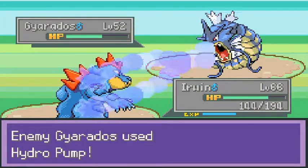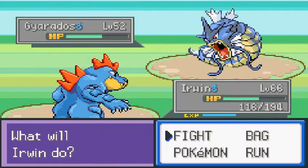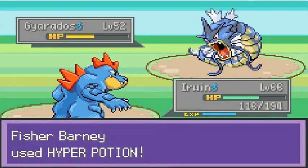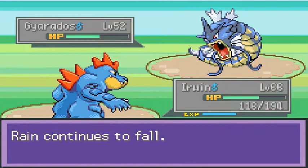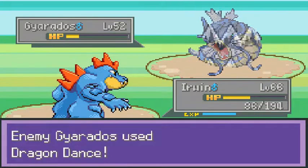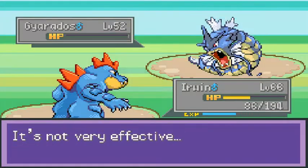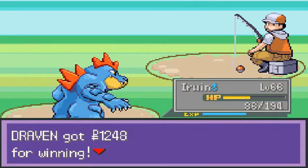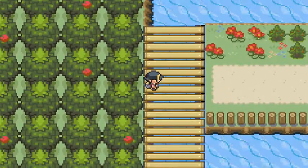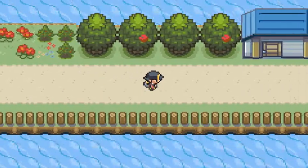His Rain Dance started and he's got a Hydro Pump going. We're gonna have to hit him with surface attacks. Dragon Dance again — and there we go! Look at that, Charizard grows to level 42 and we are victors again.